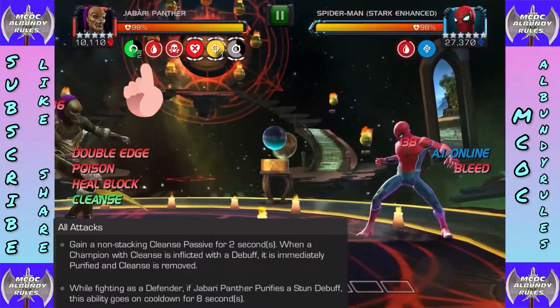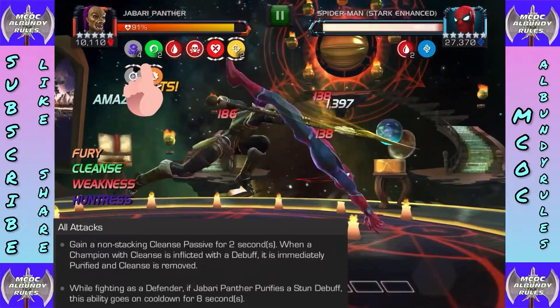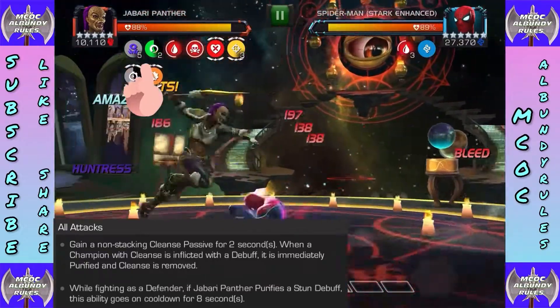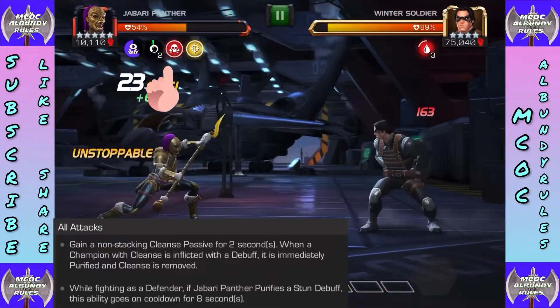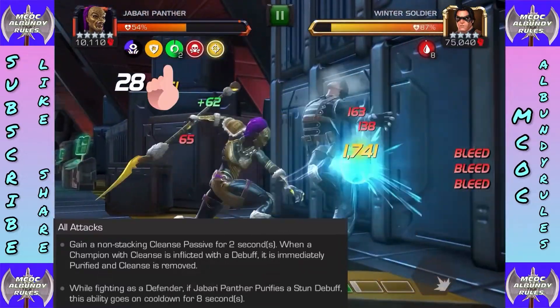We're going to start off with Cleanse. Jabari gains a non-stacking Cleanse for two seconds — when inflicted with a debuff it is immediately purified, so each hit you get a Cleanse. When fighting as a defender, if Jabari Panther purifies the stun debuff this goes on cooldown for eight seconds.